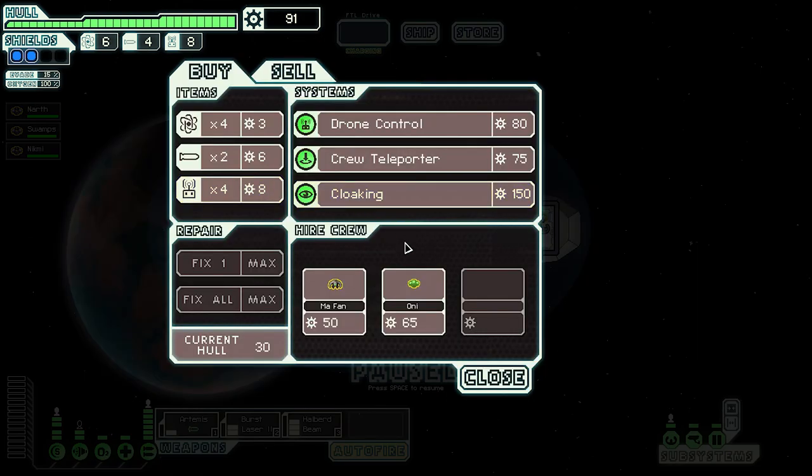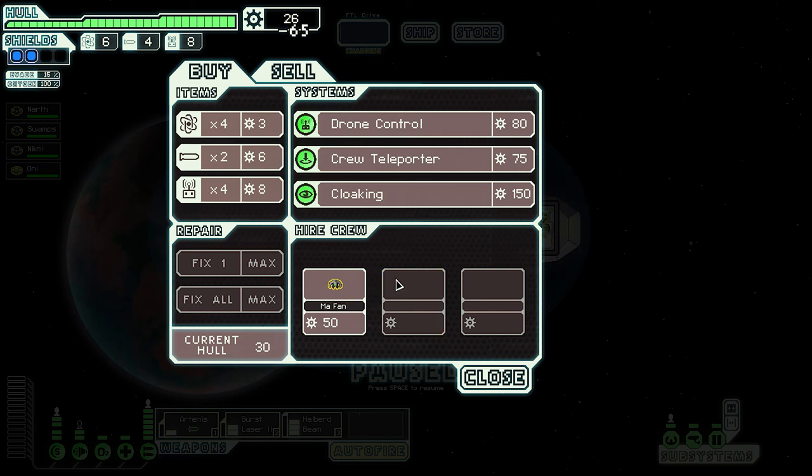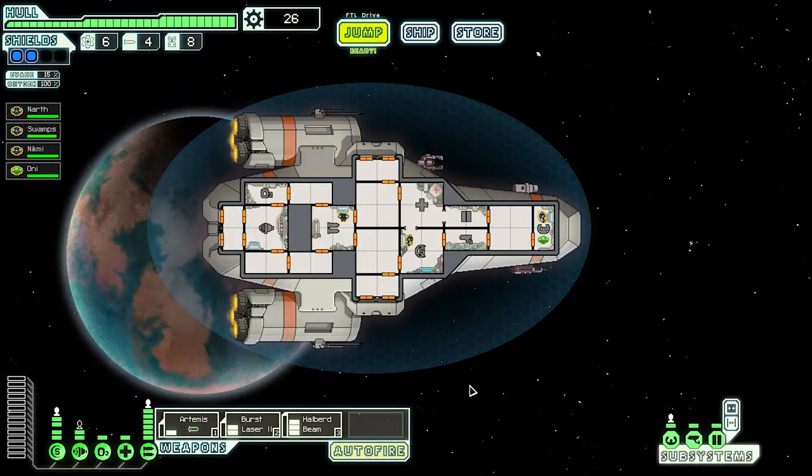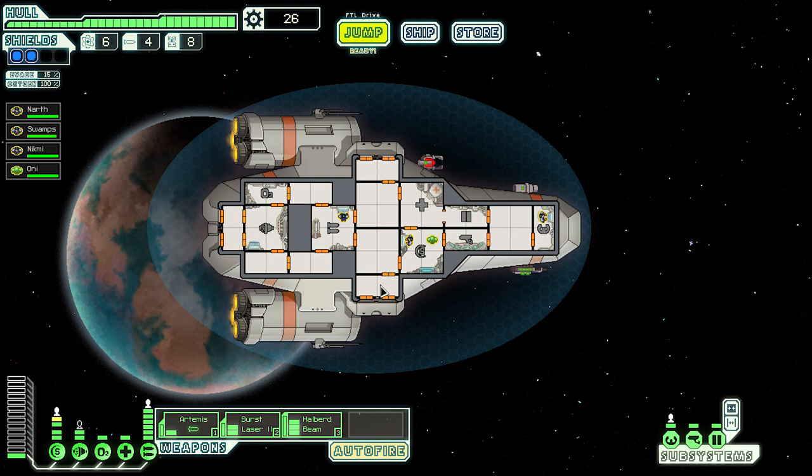Sale of equipment for engine upgrades — we've got some crew options. This organic or mechanical crew member: very good engineers, repair speed doubled, but combat damage inflicted is halved. The other — Ani — provides innate energy to an occupied system, making him a powerhouse. I can't buy both — let's go with Ani. If I put Ani in the shield bay, the shields get an extra power unit. Now we have one extra power — that's not too bad!